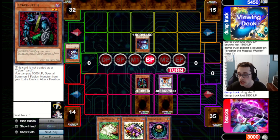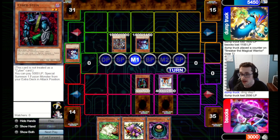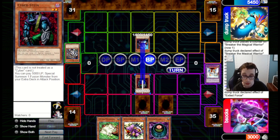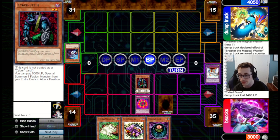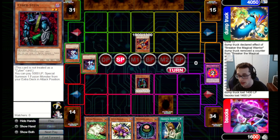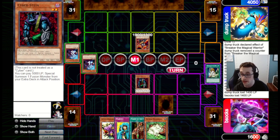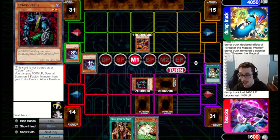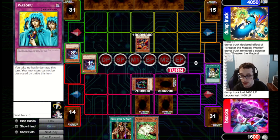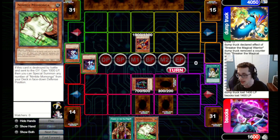We're still in an okay spot — we've got Ring to stop the Kycoo. They do have Exod Force to pop the End Dragon though, which is rough. We Ring their Kycoo, which I think is the right choice. They banish that Kycoo for a Gigantes, which is problematic. We draw Graceful Charity to try and filter into answers, but we don't draw any good ones. We drop Poison the Old Man, which is more burn damage, but no real way to get around Gigantes. So we set the Spirit Reaper, switch Stein to defense, and pass back.